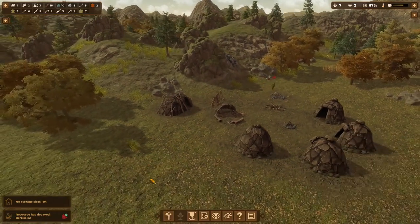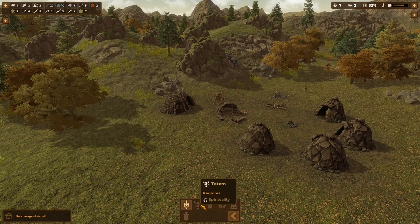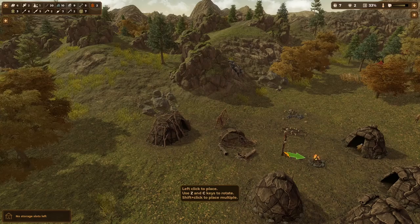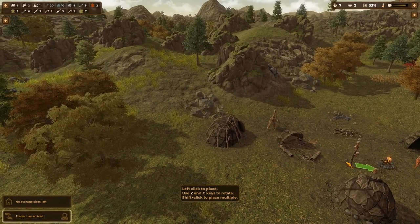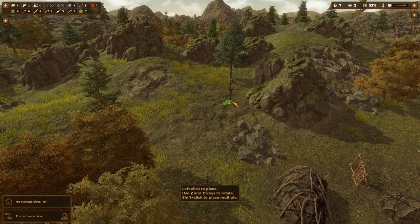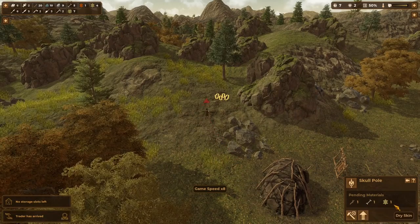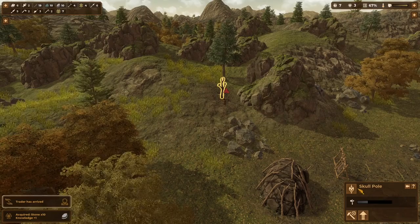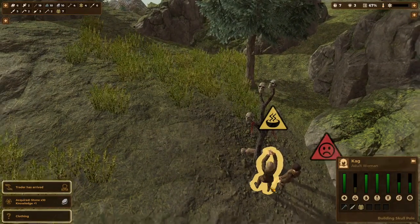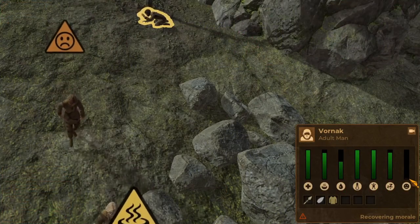We've got somebody unhappy here — his morale is pretty low. Let's look at what we might be able to do for him. Spiritual buildings will bring your morale up; a lot of these require different knowledge to unlock but you always start with your skull pole. I like to put that near the fire, although maybe we'll make this our 'holy hill' and put it up here. First they'll have to build it, and then you can see their morale is low and they'll worship their ancestors. His morale is starting to rise.